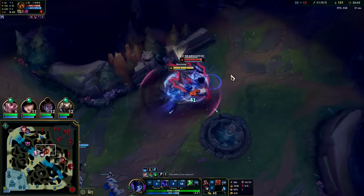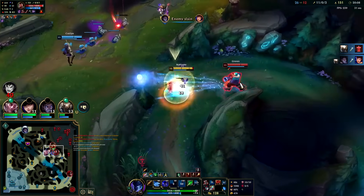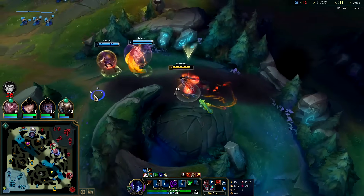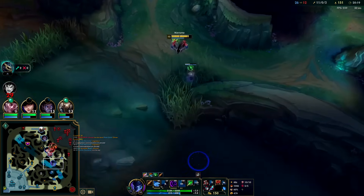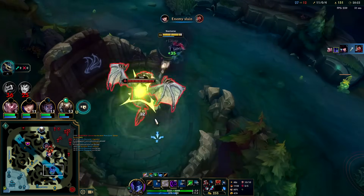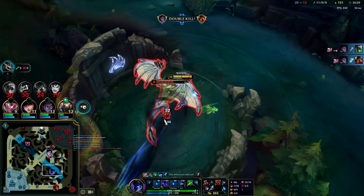Q and E — trying to block off his hook, couldn't do it. Graves spell-shielded it. He's got red buff hitting me which is annoying. You really have to get to the backside of Nautilus, otherwise he'll just hook to something. Let's go ahead and take Dragon. I don't think you can block Dragon autos with your W anymore to get the extra attack speed — they changed that at some point.